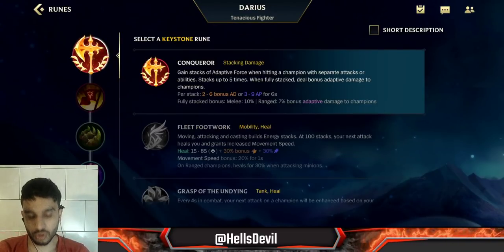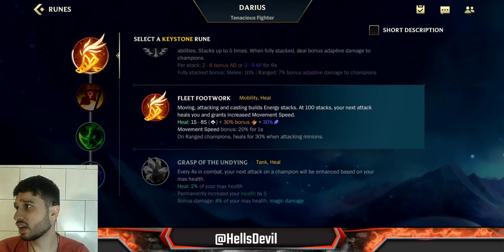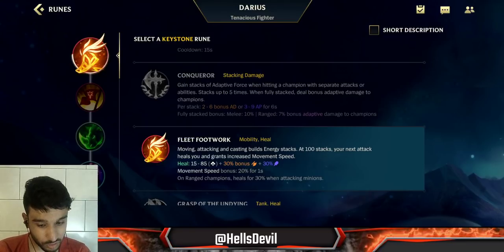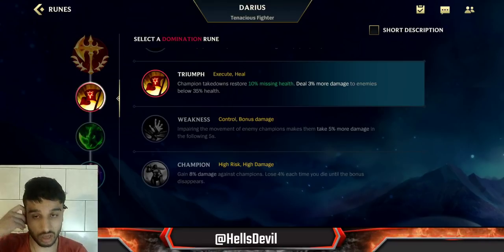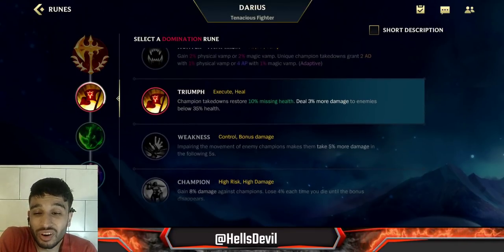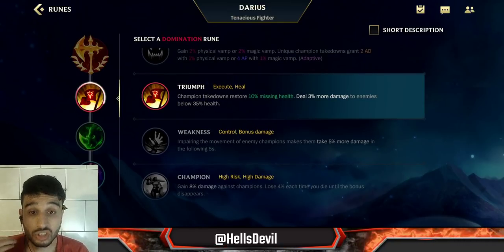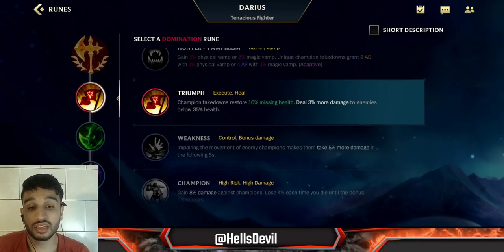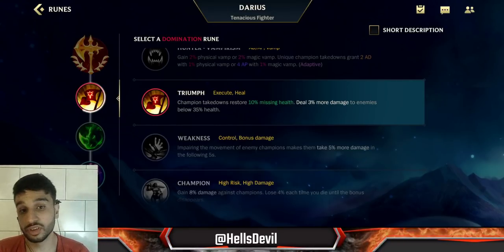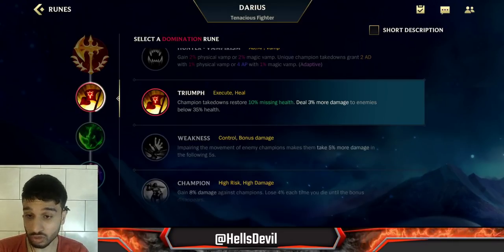For runes, go Conqueror. You can also get Fleet Footwork if you're against a hard matchup like Akali, Fiora, or Teemo — Teemo is the hardest matchup for Darius. Otherwise, stick with Conqueror. For your second rune, I always use Triumph. It's just perfect for Darius — when you get your full passive and kill an enemy, you get that 10% missing health restored, which is huge. It buys you like one extra second to do another basic attack, which is enough to kill the next enemy. On top of that, you also do 3% more damage to enemies below 35% health, allowing you to execute enemies more effectively with your ultimate. Triumph is way better than Brutal here.